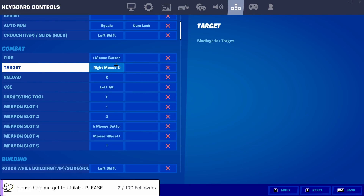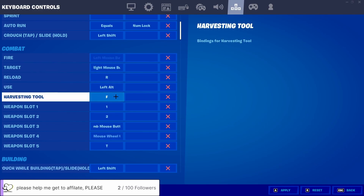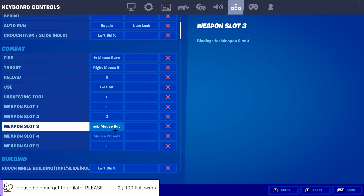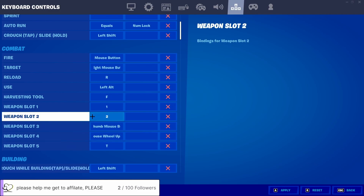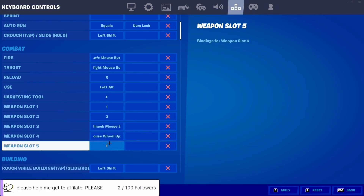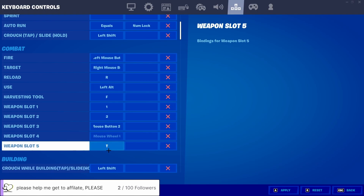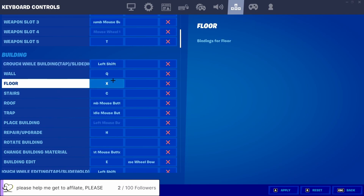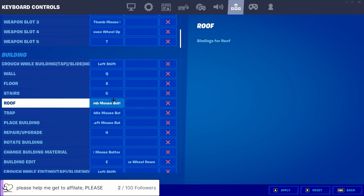Fire and target are on mouse buttons. R to reload. Left alt for use — it might be awkward for some but I use E as my edit button so left alt works. F for harvesting tool. 1 and 2 for my first two slots. Front mouse button for shotgun, back mouse button for cone in building. T for my sniper or fifth slot. Left shift also used, Q for wall, X for floor, and T for roof is back mouse button — very handy.